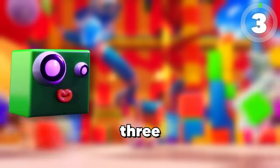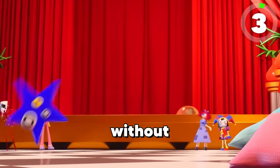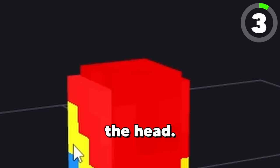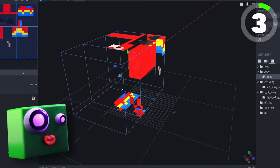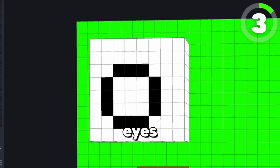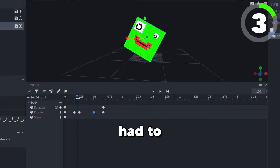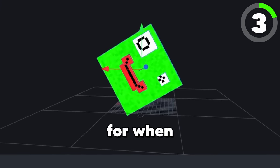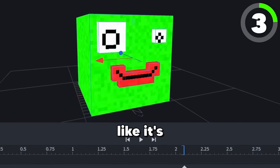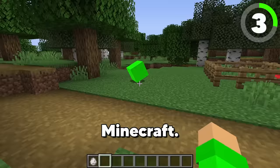Next up are the Gloinks, and I want to make three different types because how can we have a Gloink Queen without the Gloinks? We're going to use a parrot for the Gloinks because of how small they actually are. We're gonna get rid of the head, and starting with the cube Gloink, I'm going to turn the parrot into a giant cube. After adding color to the eyes and the mouth, this was the final texture. Since the Gloinks actually roll around, I had to animate a rolling animation for when they walk. I also added an idle animation where the Gloink looks like it's breathing. This is what the Gloink looks like in Minecraft.